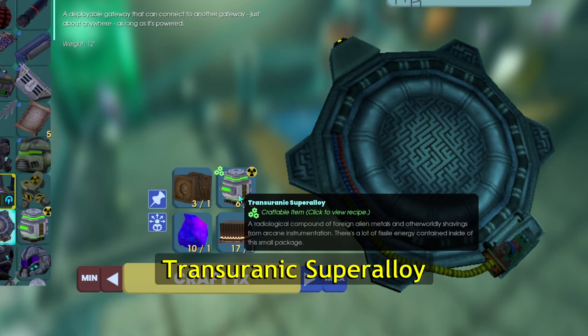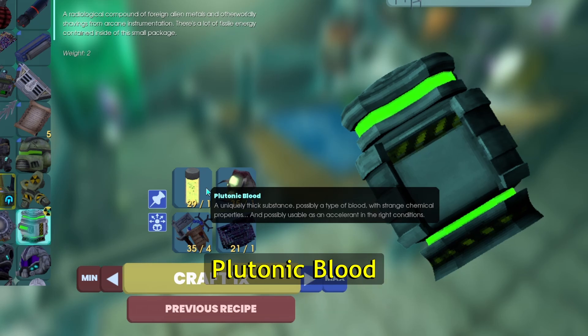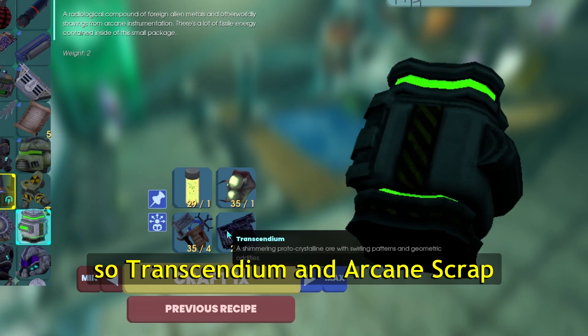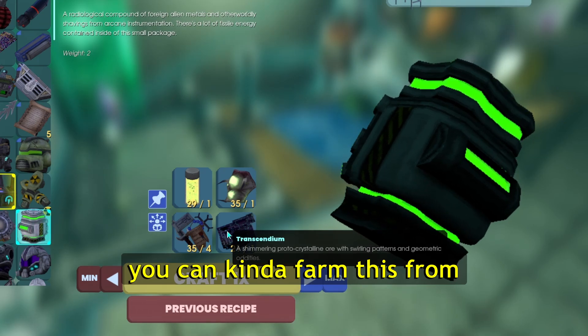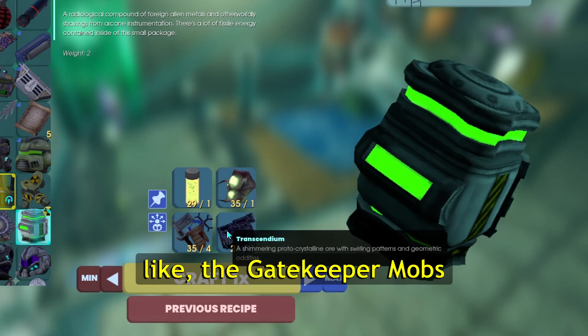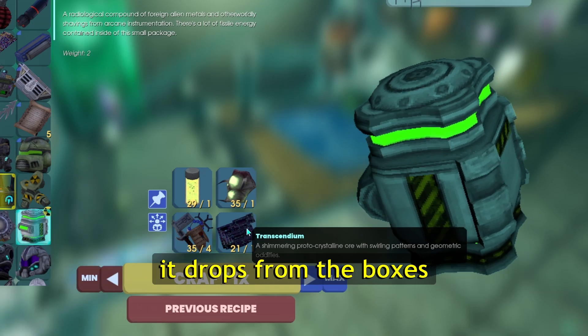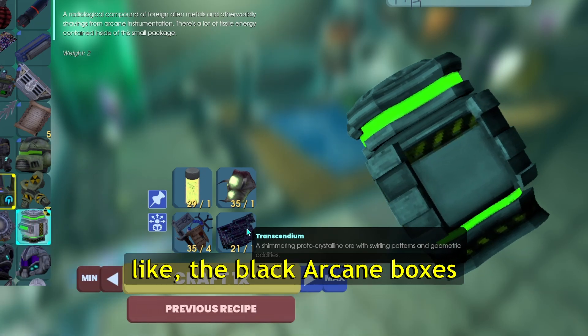Transuranic super alloy requires plutonic blood, plutonic carapace, arcane scrap, and transcendium. Transcendium and arcane scrap you can farm from the new mobs like the gatekeeper mobs. Transcendium actually drops from the black arcane boxes, not necessarily the mobs themselves.